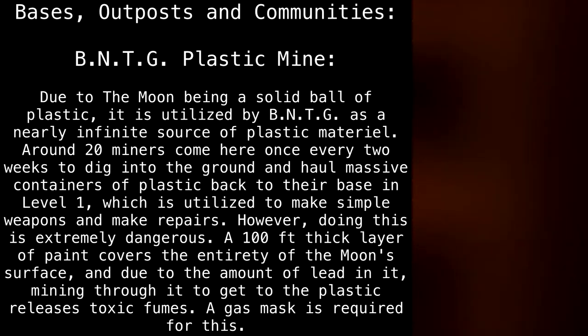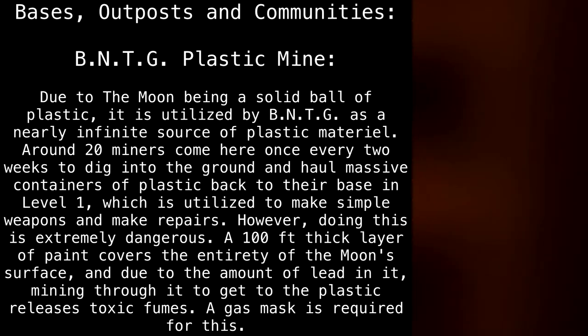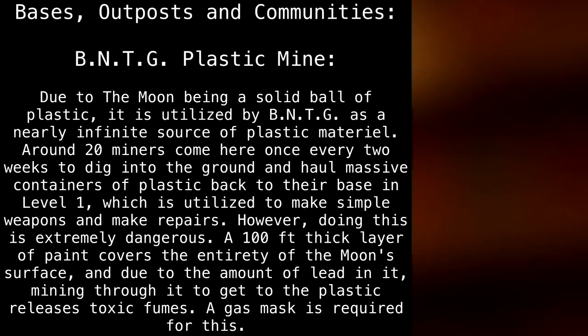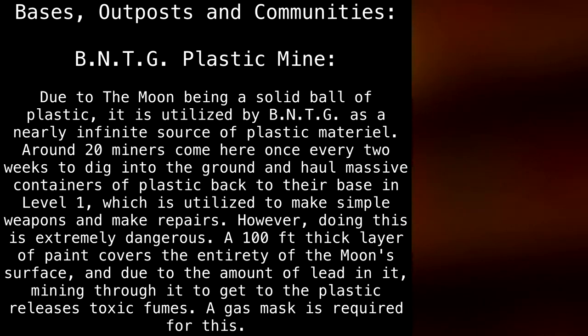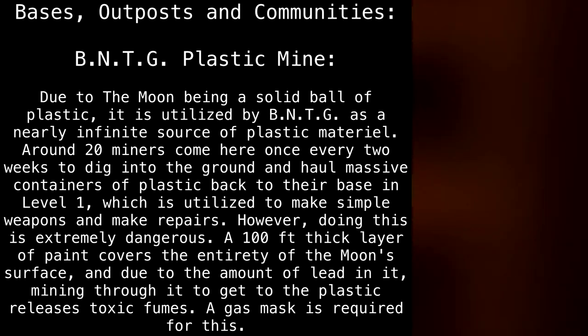Bases, Outposts, and Communities. BNTG Plastic Mine: Due to the moon being a solid ball of plastic, it is utilized by the BNTG as a nearly infinite source of plastic material. Around 20 miners come here once every two weeks to dig into the ground and haul massive containers of plastic back to their base in Level 1, which is utilized to make simple weapons and make repairs. However, doing this is extremely dangerous. A 100-foot-thick layer of paint covers the entirety of the moon's surface, and due to the amount of lead in it, mining through it to get to the plastic releases toxic fumes. A gas mask is required for this.